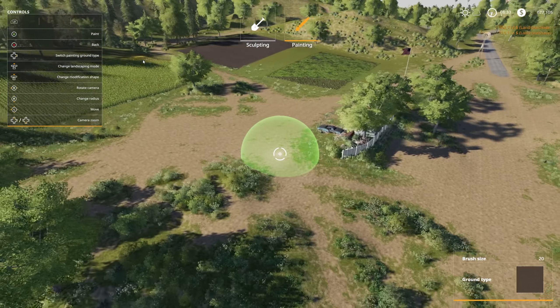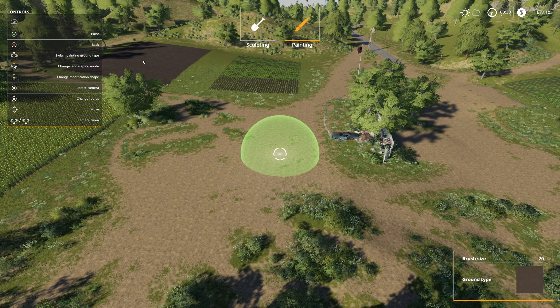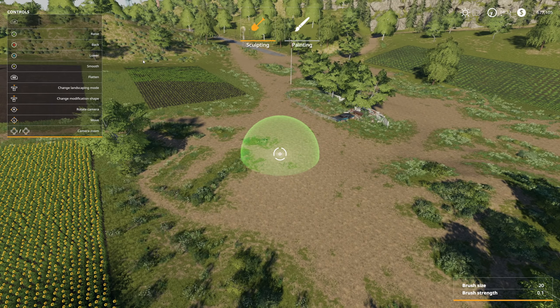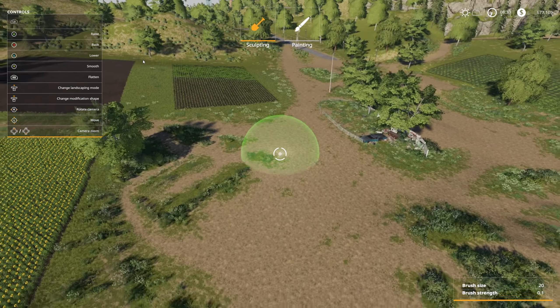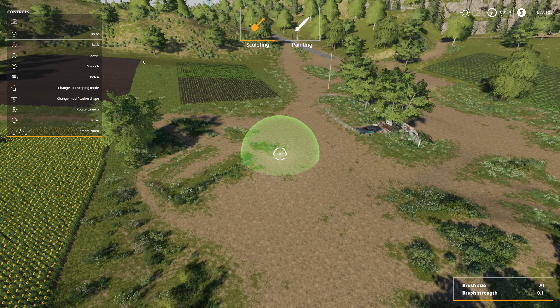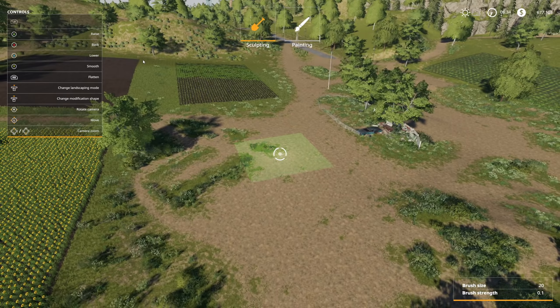Let's start landscaping. So far I have not found where it charges you for this. I am using a controller so you can see what the controls will look like on console. First things first: we've got raise, back, lower, smooth, flatten, change landscape mode, change modification shape, rotate camera, move and camera zoom. We can do sculpting and painting - click the left stick for that. We can change the modification shape to a square or a circle.